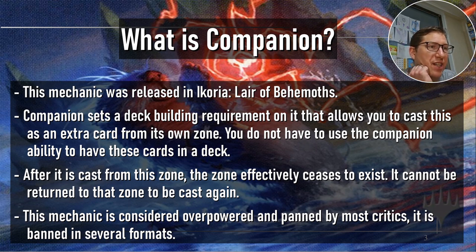So what is Companion? This is a mechanic released in Ikoria: Lair of the Behemoths. Companion sets a deck-building requirement that allows you to cast it as an extra card from its own zone. You do not have to use the companion ability to include these cards in a deck. Using the companion ability means it will say you have to have 20 extra cards in your deck, or all your creatures have to be a particular type, or some other requirement that applies to your whole deck — and then you can make this your extra card on the side.